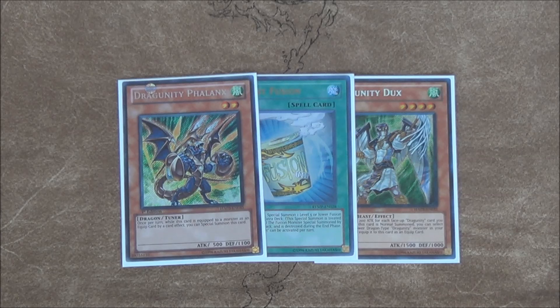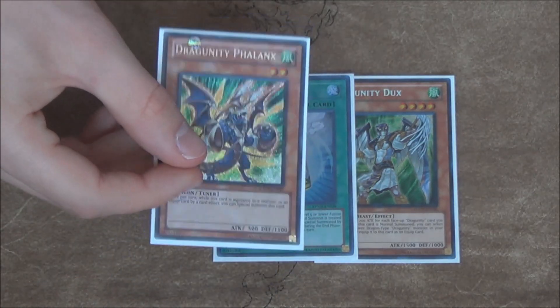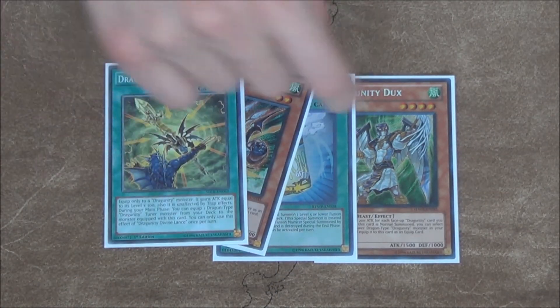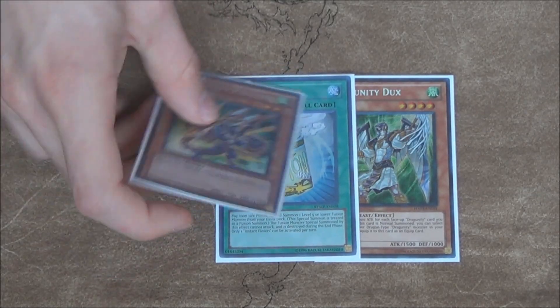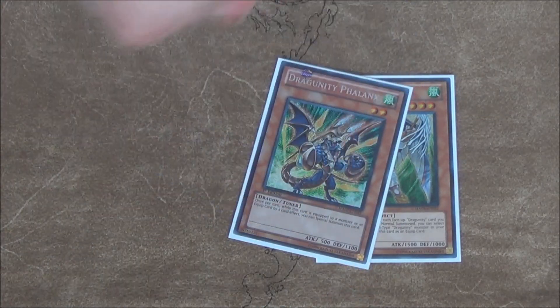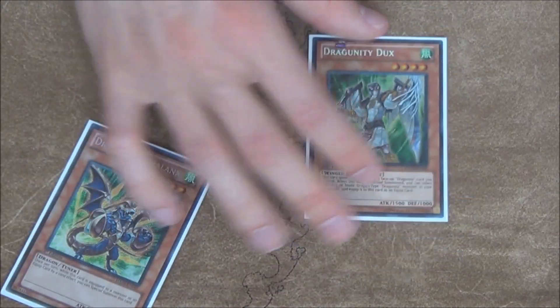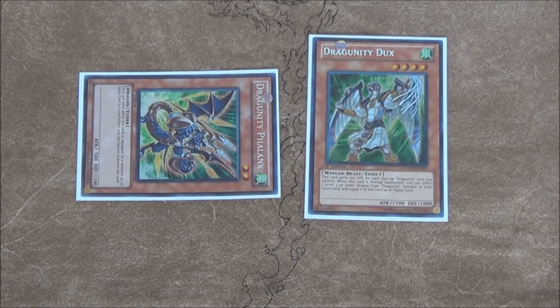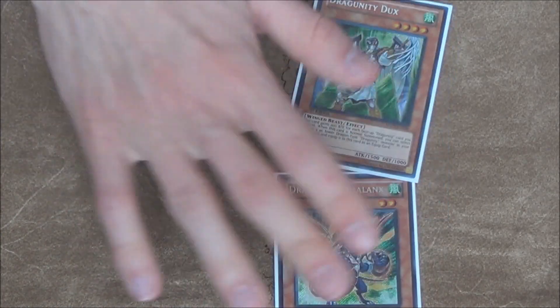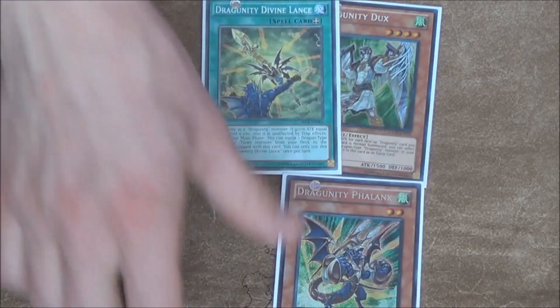Alright, we're back. I decided to do the combo real quick. There are actually kind of a lot of ways to get to it. Pretty much you need to have either this or something like this with the Dux — you do need to have access to both of these and Instant Fusion, or Garuda would work as well. But let's say you're able to normal summon Dux and get Phalanx to equip itself — so either you have Phalanx in the graveyard thanks to Dragon's Ravine, or you're just equipping this and getting Phalanx from the deck.